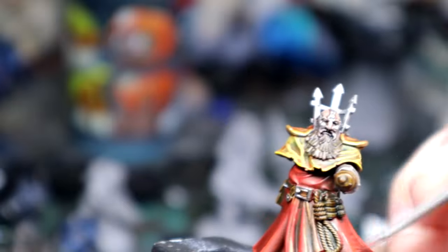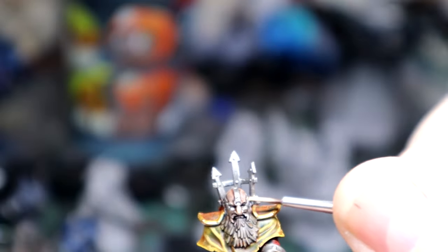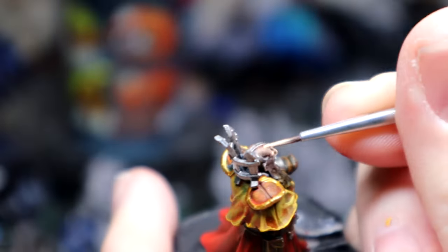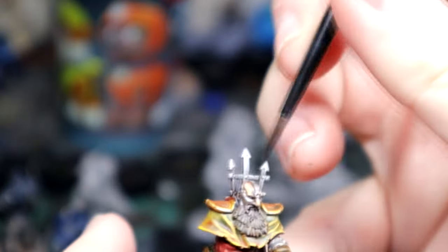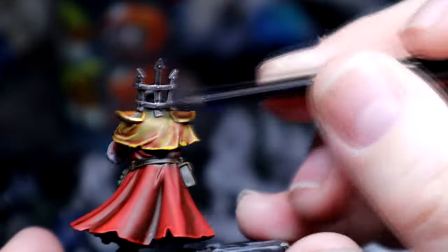With slap chop you can pretty much leave the model as is after putting that initial layer on and it'll be good to go. One of the final touches: I took Kislev Flesh Tone and painted it on the raised areas of his forehead and his nose. And this is the Nuln Oil step — that's pretty much it.